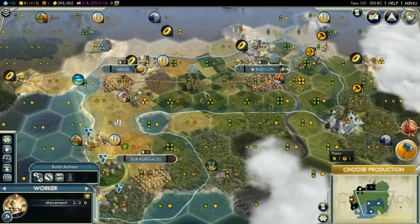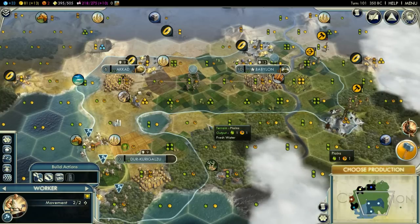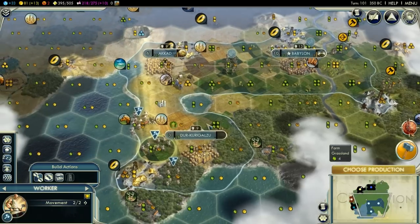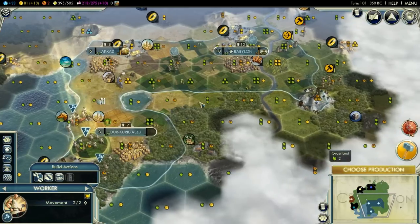Hey guys, welcome back to Civilization — Nebuchadnezzar 2 of Babylon. This is Episode 2, the second sitting, because that's how I record — I record my Civ in episodes, meaning sittings basically. So this is my second sitting. The first sitting, if you add up all the time, was about 80 minutes. I want to aim for this one to be about the same length. Getting right into it, guys.